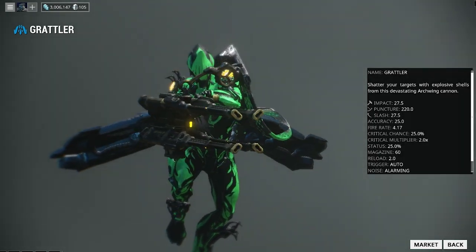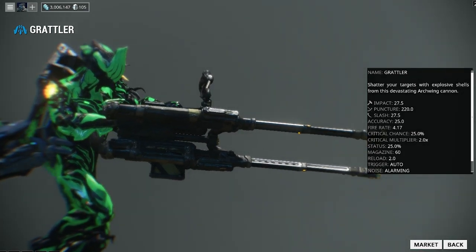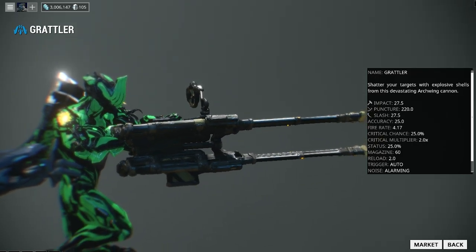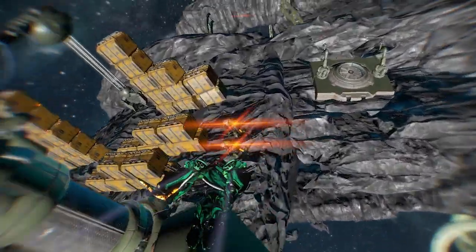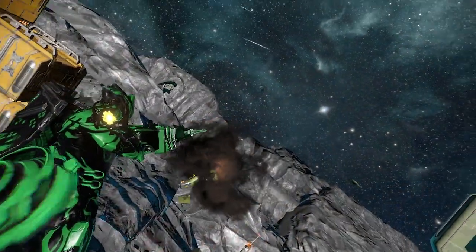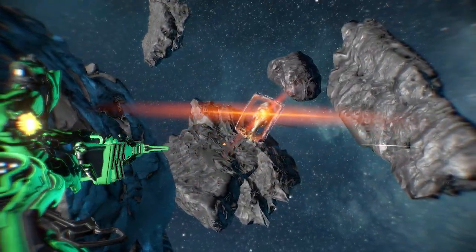Next one is the Grattler. You can get the Grattler's blueprint in the Grineer Lab research in your Dojo for 15,000 credits. Interestingly, there are no separate parts for this one — you only need the materials: 65,000 credits, five Tellurium, six thousand Salvage, three thousand five hundred Oxium, one Forma. The time to build is 24 hours, and if you want to rush it, it's 35 Platinum. Those are all of the guns.